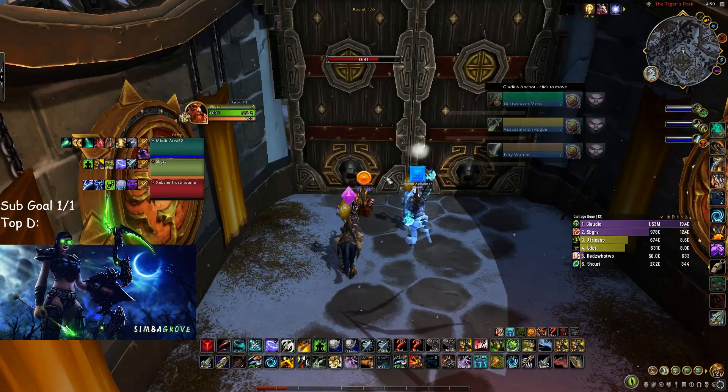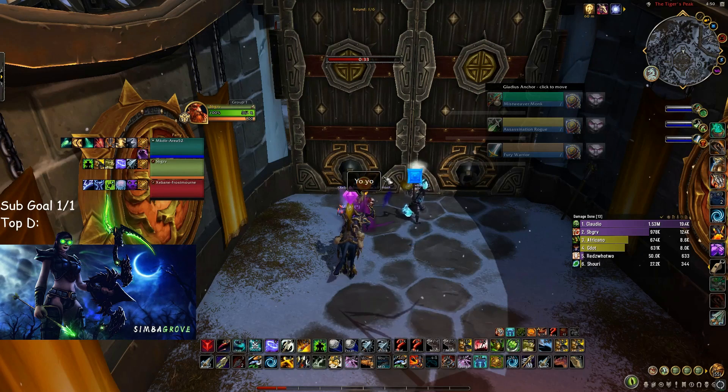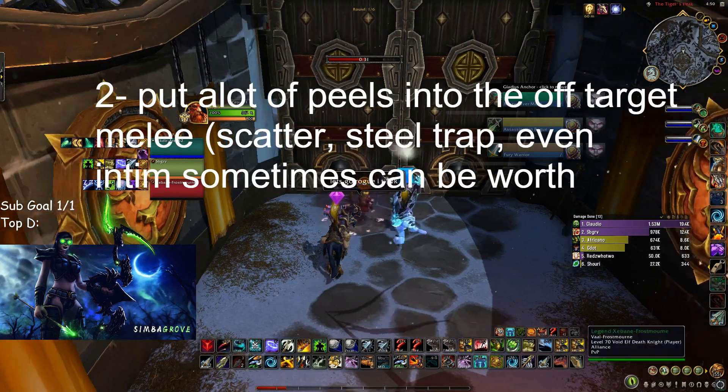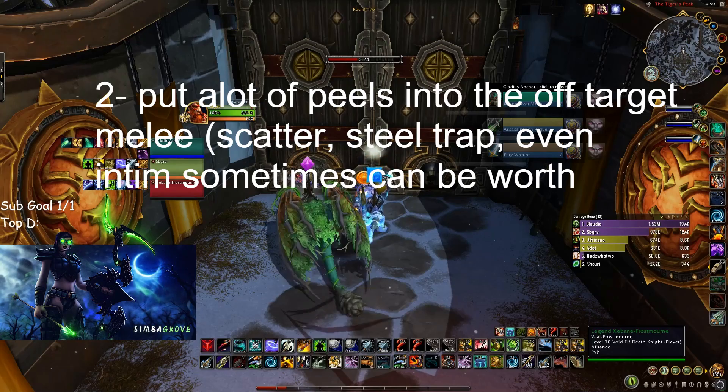Overall in a melee lobby your mentality and checklist of things to do is as follows. First, continuously kite the melee away from the enemy healer. If they're going to be on your teammates, make sure that they're aligning their healer and forcing their healer into bad spots to chase you. Second, tell the melee on your team what target you want to hit and focus on putting all your CC and peels on the off target — scatter, steel trap, even Intimidation sometimes.